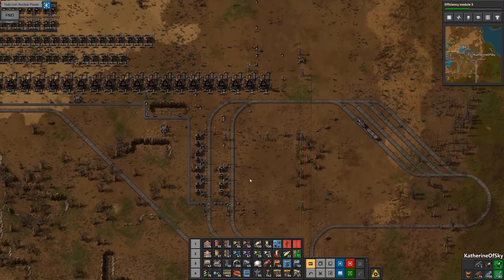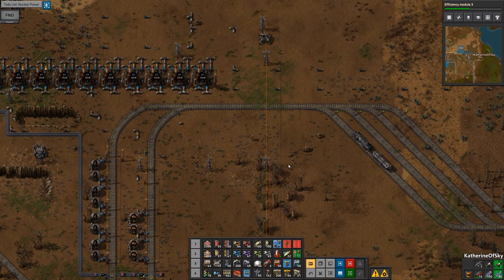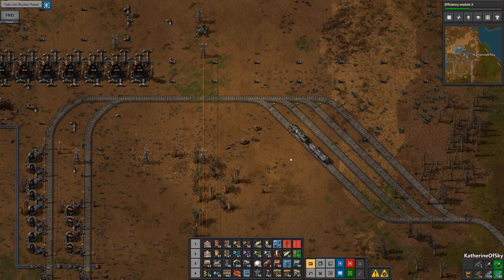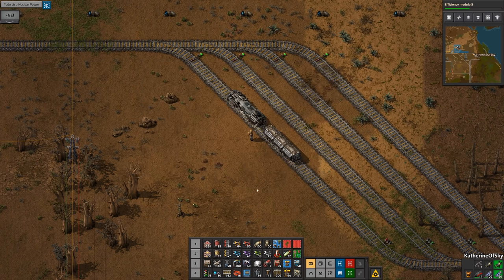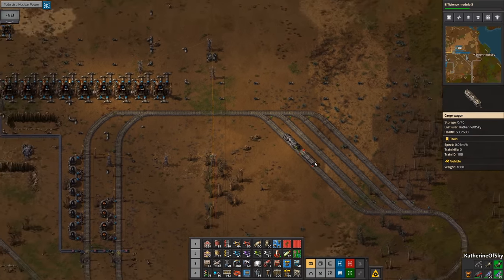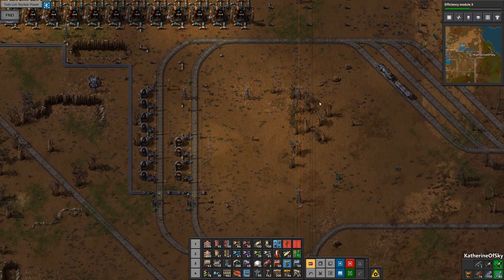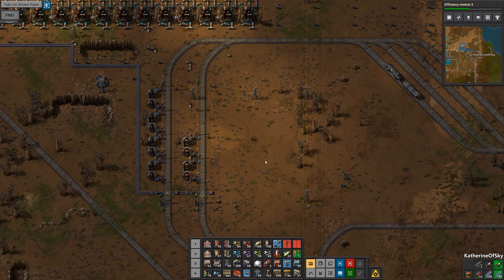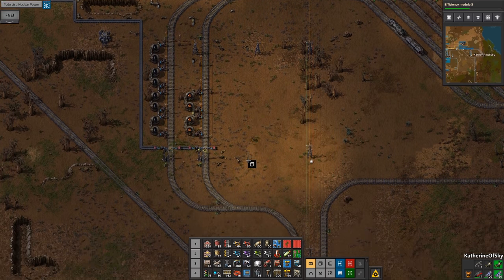And I'm going to make the station. Remember that we need two items in this train. Last time we started to make the nuclear station — we need some iron plates and we need more fuel. And this is going to be kind of our fueling train as well, so it can kind of go around to different stations around the base and do stuff.